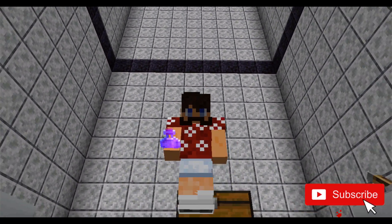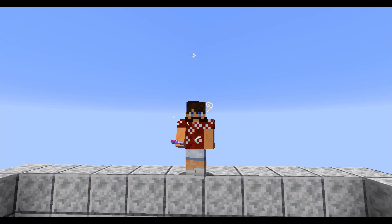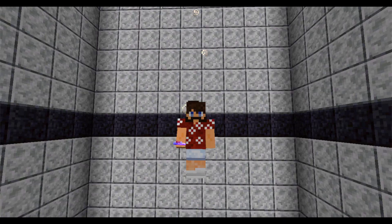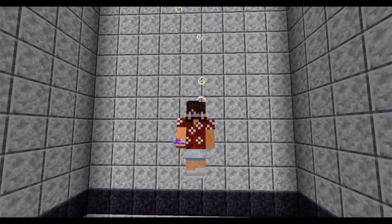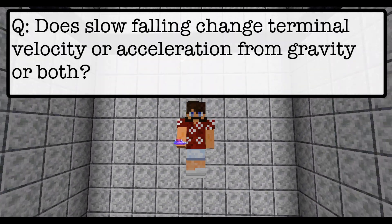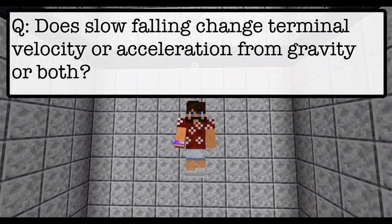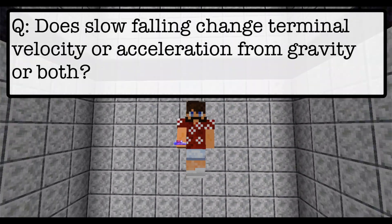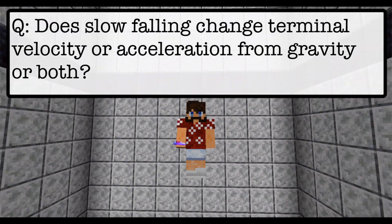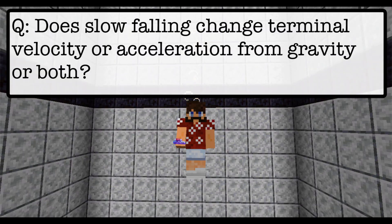Alright, let's get started. As the name suggests, the Slow Falling Potion makes a player fall slowly. The question we're going to answer is: does it do this by lowering the terminal velocity, or does it do it by decreasing the acceleration due to gravity, or maybe both? So let's find out.